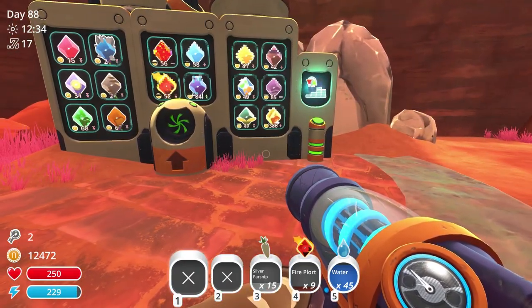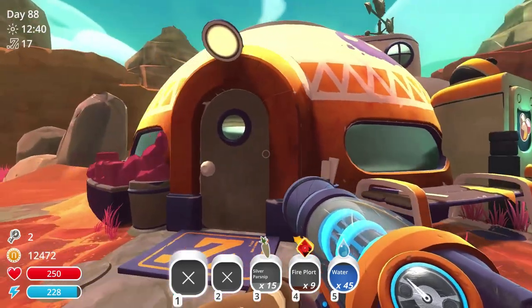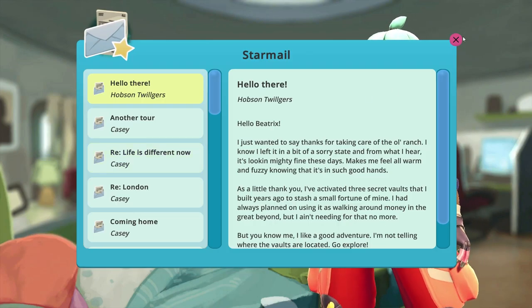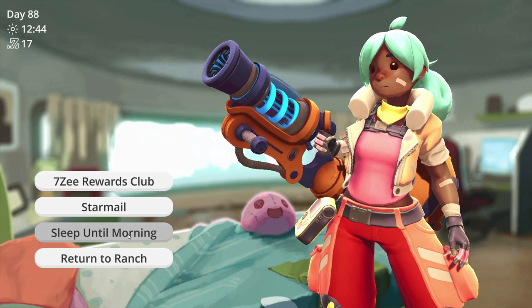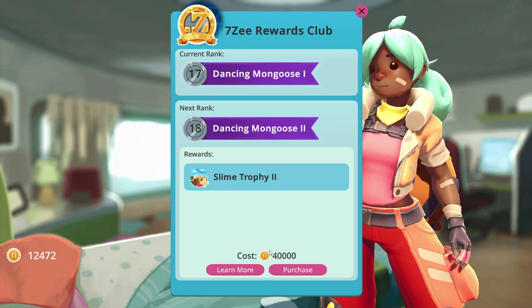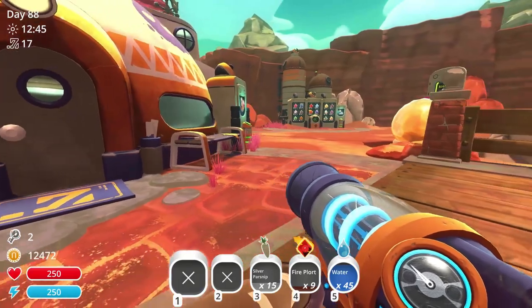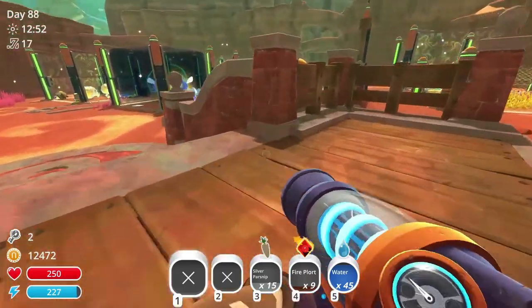I've been running around collecting stuff and sleeping through the days, but everything just keeps dropping. The only thing that went up was the crystal plorts, so I sold those and bought the next level — nothing that fantastic. It's gonna take a minute because the markets are down. I need 40,000 just to hit rank 18, and probably 45,000 for the next one — so I need like 200,000 newbucks total to get the master gordo snare. That's gonna take more time than I have to record this episode.